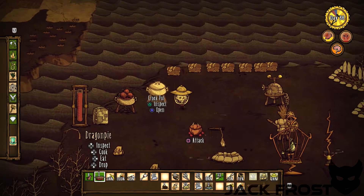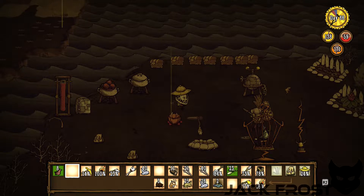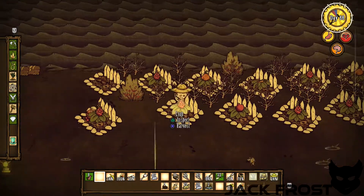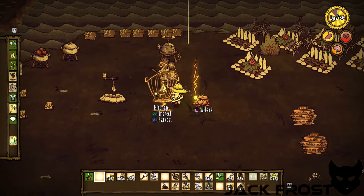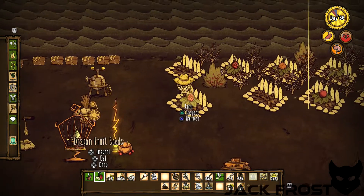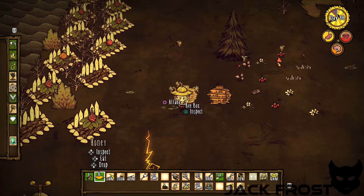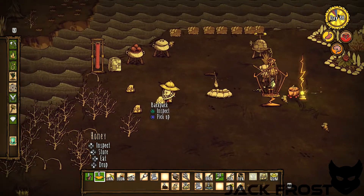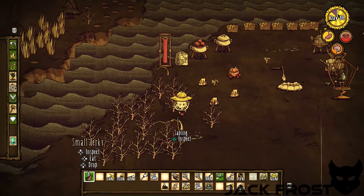We're gonna eat this and it's all gonna change, I hope. Our health actually did a pretty good jump, our food did a massive jump. And that is just why dragon pie is all around the best food source in the game, because you can make an infinite amount of it. Let's grab some honey — got a lot of it. Man, we got so much honey — honey is the best thing.